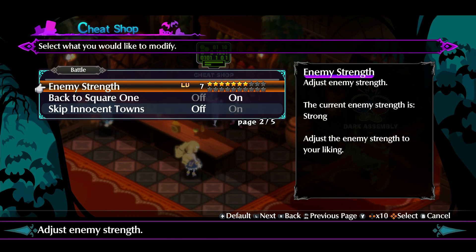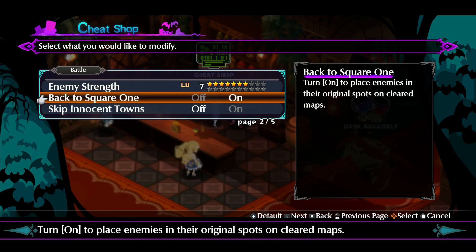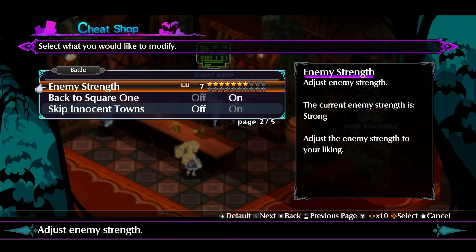I implore you, as you're grinding, to utilize the cheat shop because it will maximize how quickly you can level up. One of the other features is Back to Square One — what this does is put the same enemy back in the same place after you've beaten them. This is important because if you try to go back, there'll be different enemies to fight. You want to use this to fight the gods of destruction as you grind. The ones you're going to need the most are experience, mana, money, weapon mastery, special skill experience, class proficiency, and enemy strength.